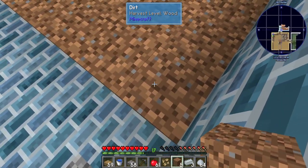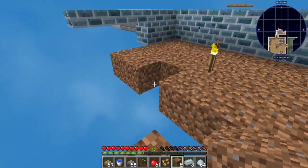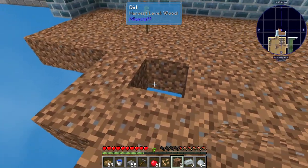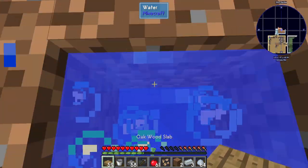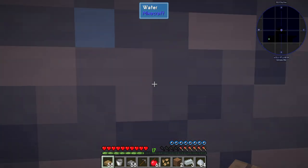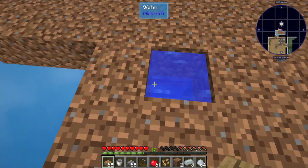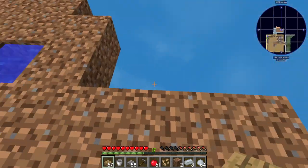Okay, so from here in the middle we're going to go 1, 2, 3, 4, 5. Perfect. So this is now the water hole. Place a slab on the bottom, come back up. Bam. And just like that, the water stream is now gone.